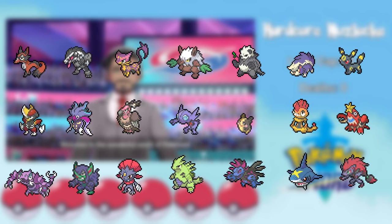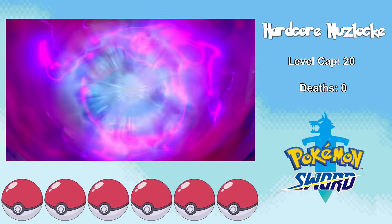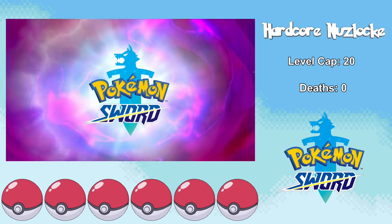Here are the Dark type encounters we can get in Pokemon Sword and Shield, and we've got a pretty awesome roster to choose from. With the Isle of Armor DLC, we also have access to Sharpedo and Zoroark. However, since I'm playing Sword, we don't get access to the Shield-exclusive Pokemon Mandibuzz, Sableye, and Tyranitar. And with all that out of the way, we can start our adventure.